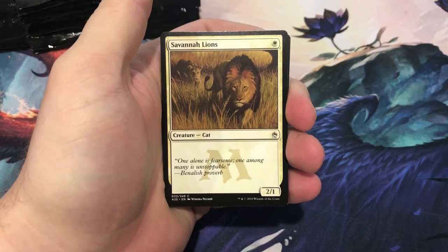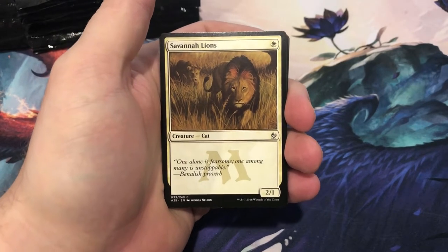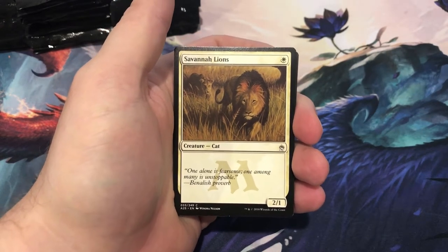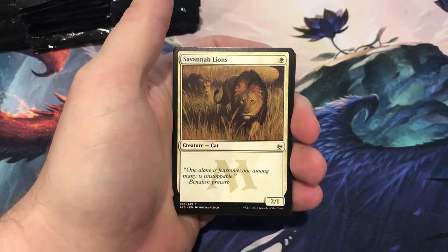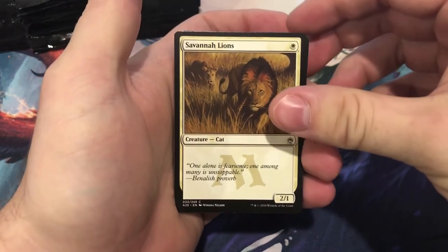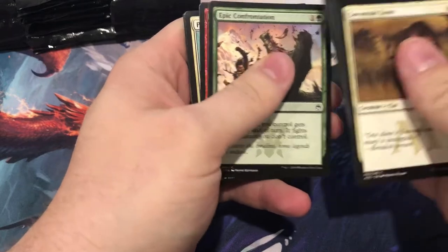We'll spend just a tiny bit of time on the commons — really only a few we're looking for that are a dollar plus: Counterspell and Relentless Rats. For uncommons we've got a handful: Swiftfoot Boots, Swords to Plowshares, Rancor, Myriad Landscape, Cursecatcher, Boros Charm, Ash Barrens, Ancient Stirrings, Street Wraith, Simian Spirit Guide, Utopia Sprawl, and Lightning Bolt. Otherwise, we're just hunting down that Jace.